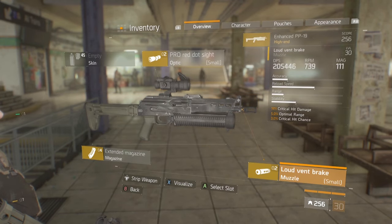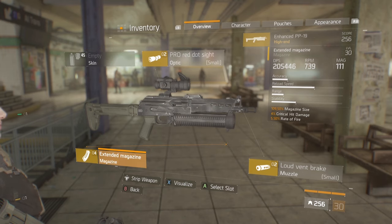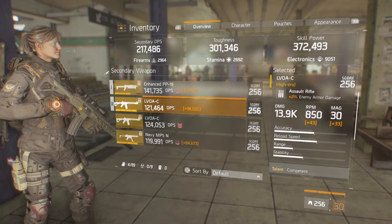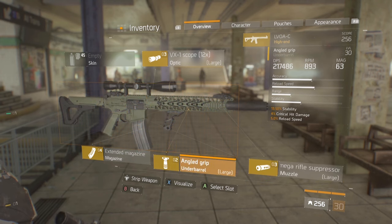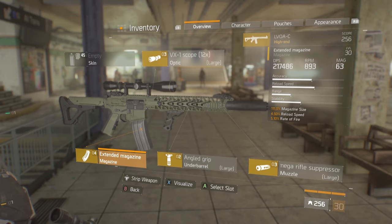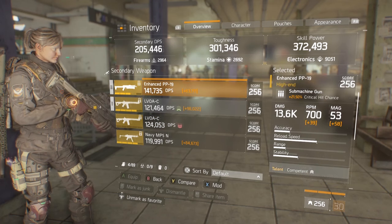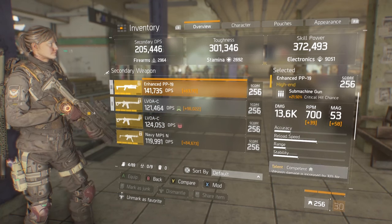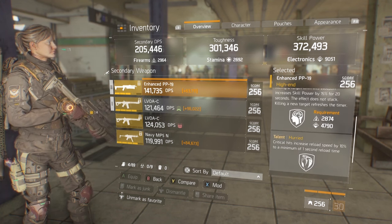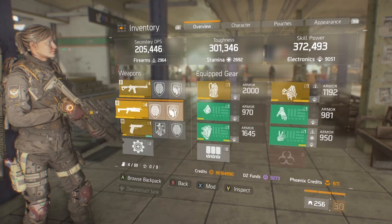My enhanced PP-19 is rolled for critical hit damage and critical hit chance — mostly damage though — and a little bit of rate of fire. The LVOAC is going to be headshot damage, critical hit chance, and critical hit damage, with a little bit of stability so I can do better on long distance shooting. Overall, the mods are really up to you, whatever you feel most comfortable with. Same with the weapons — you want to do as much DPS as you can, but also have some lasting DPS. That's why I'm rolling the enhanced PP-19. Responsive on this LVOAC — always good.